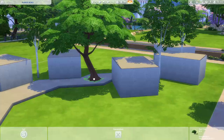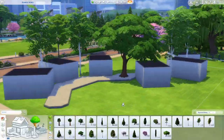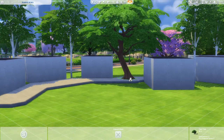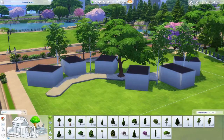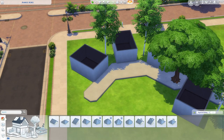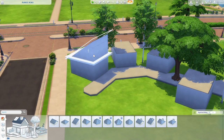I jumped ahead in the speed building process because it took me a while to work out the overall shape and placement of everything for this shell. It's a bit of a unique shape for a daycare, so let me explain the layout. This daycare is in sort of an S shape, and each curved section has three buildings that wrap around a circular play space. The front portion will mainly be for toddlers, and the back will be for kids.